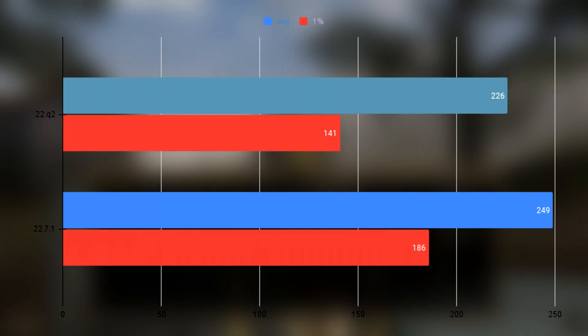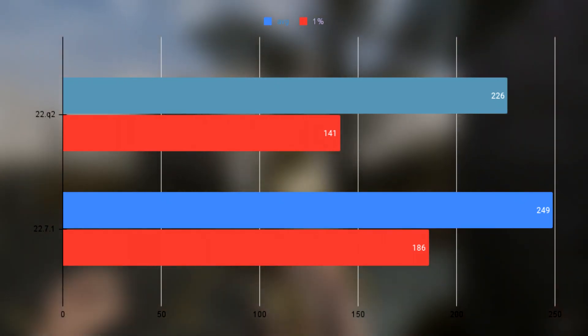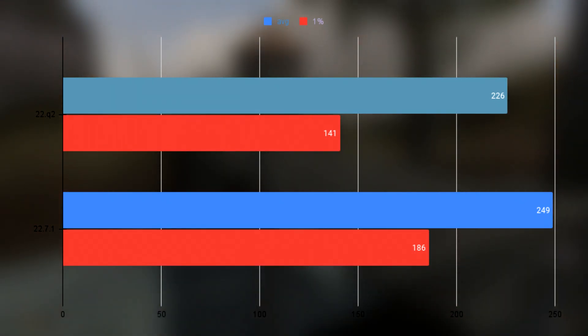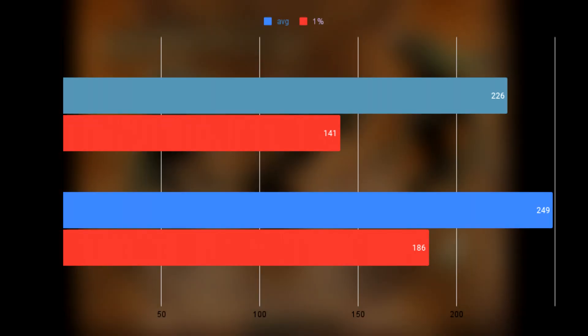OpenMW showed a pretty nice difference in both average and 1% lows, with a difference of 20 and 40 FPS respectively. The old driver had an average of 226 FPS and the new one an average of 250 FPS.